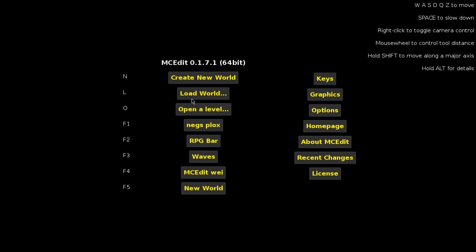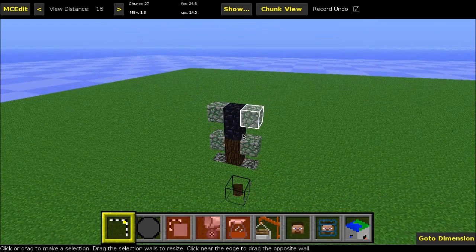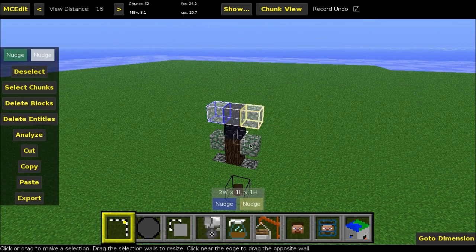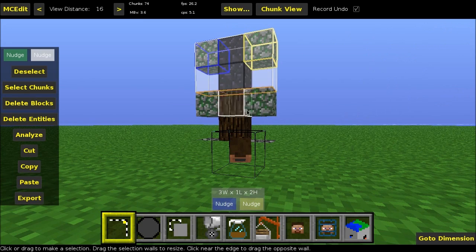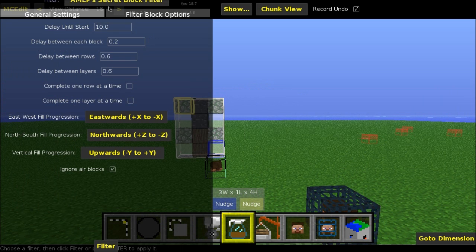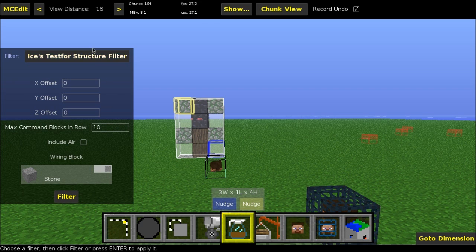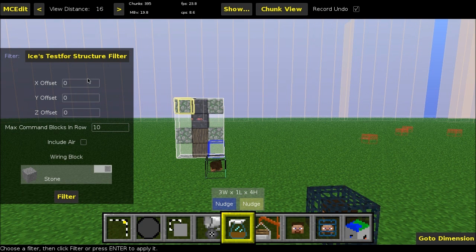Okay, so here we are in MCedit. What you are going to do is start by opening up your world. Once you are in here, you are going to select the entire structure that you want to be tested for. So we are just going to select it all the way around, and now we are going to run the filter. You are going to go into Filter, and "Ice's Test 4 Structure Filter" — that is the name. Now you will see something that looks a little bit like this. It will look a little bit different depending on your MCedit. The first three numbers are X Offset, Y Offset, and Z Offset.